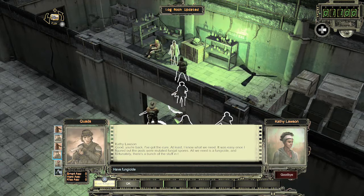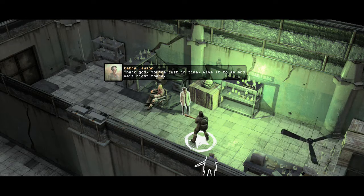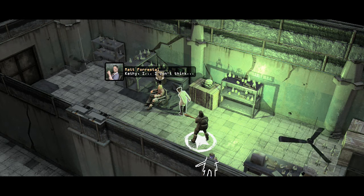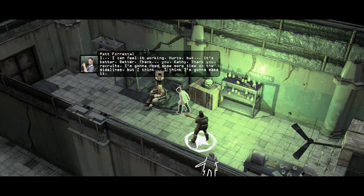Good, you're back. I've got the cure! It was easy once I figured out the pods were mutated fungal spores - all we need is a fungicide. Fortunately there's a bunch of the stuff in the mushroom caves in the basement. Give me some and I can make a serum - I've already got it! Thank God, you're just in time. Matt, your case is very acute. I'm going to have to inject a high concentration dose directly into your veins. Shut up and give me your arm. I can feel it working - hurts, but it's better. Thank you, Kathy. Thank you, recruits. I think I'm going to make it. Boom.